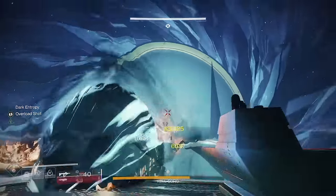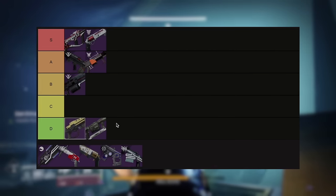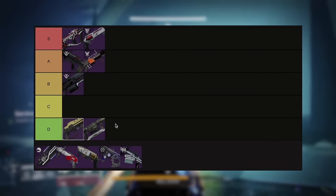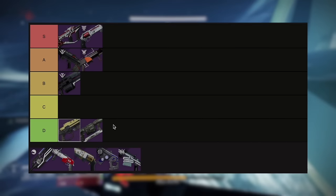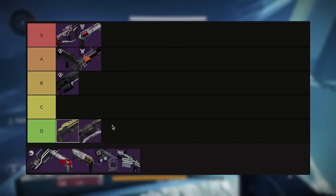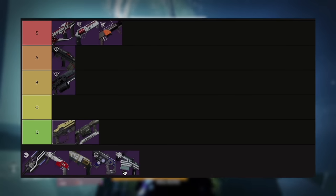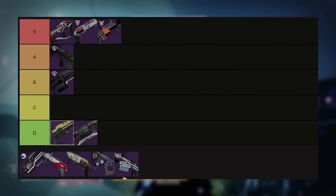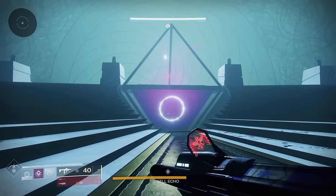As for the tier list, I'm going to chuck Forbearance into S tier. I think this gun is going to be well remembered years from now — it's had a solid two-and-a-half year run of add clear dominance on a level we haven't really seen from any other gun, especially not a Legendary. As good as Mountaintop is, Forbearance kind of does what it sets out to do better and it's been dominant for longer. I'm not trying to crowd S tier, but it's kind of tough right now.